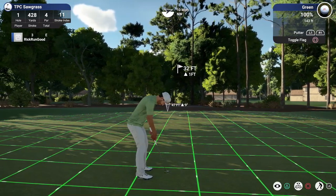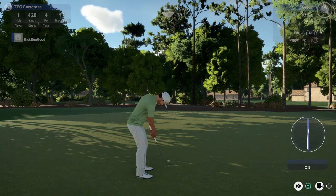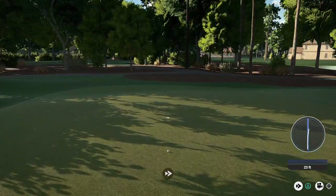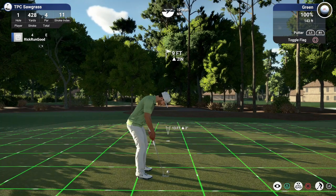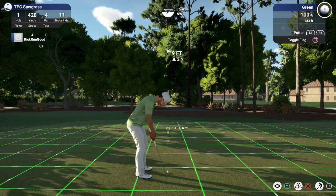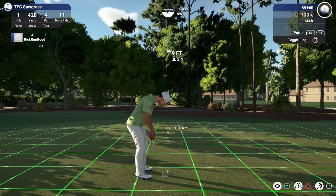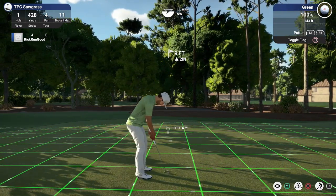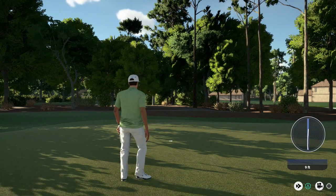Putting seems to be the biggest difference — it's a lot more exact and difficult in The Golf Club 2019. I need to know how far to draw my putter back based on how far I want to hit it. Bringing it back to here might be a 10-foot putt; bringing it back further might be a 20-foot putt, and so on. This is just going to be a little tap — going to try to hit it about 10 feet into the cup. Par on the first — a hard-working par out of the rough.